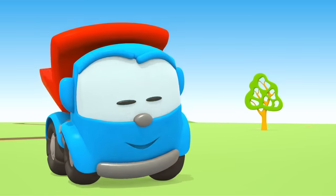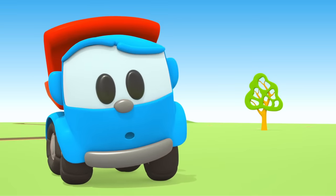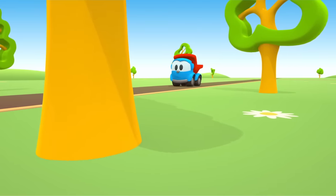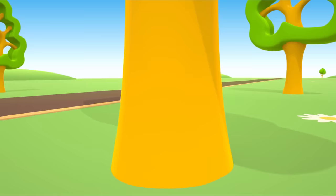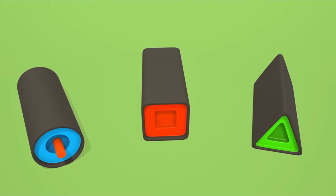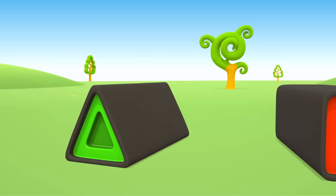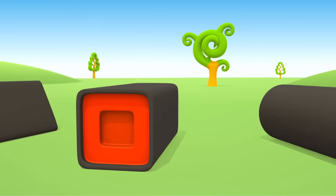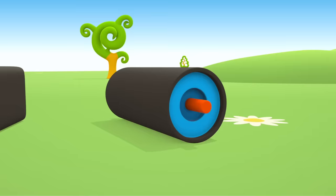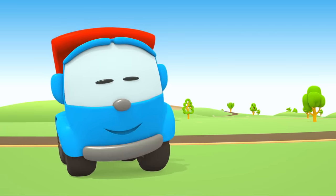Is the roller ready? No! It needs a cylinder to level and compact asphalt. Let's go look. The robots are following Leo again. Leo has already found everything. Which of these things is the roller's cylinder? This one! Ha-ha! Right! Look! Leo does the happy dance! Happy dance!